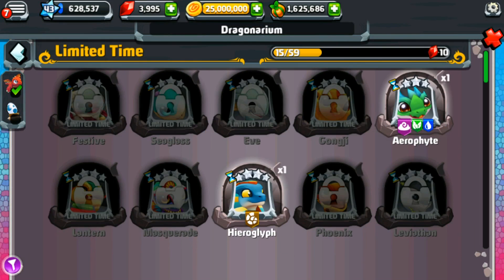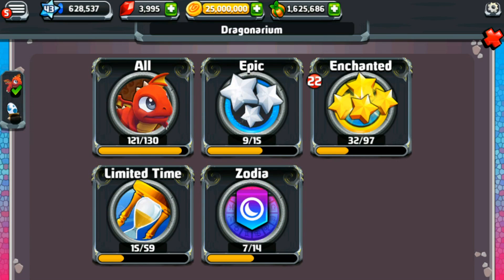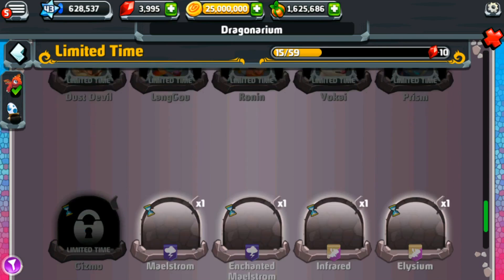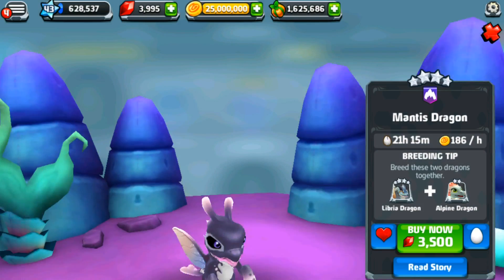I get a little over-eager when it comes to limited time dragons, because if you step back you can see I have 121 of the regularly available dragons — pretty amazing! We only have nine more to collect before we've gathered all of the usually available dragons. Not all their enchanted varieties, but the bulk of the familiar dragons. So being able to get my hands on these limited time dragons, especially brand new ones like the Mantis Dragon, is extremely exciting.